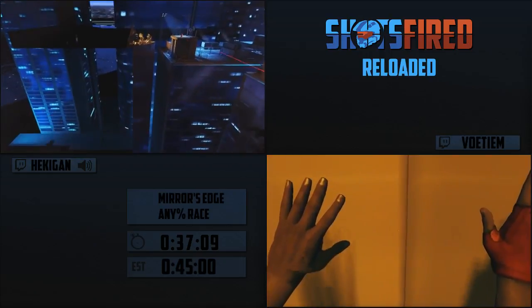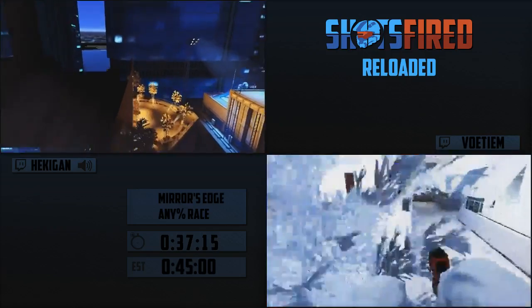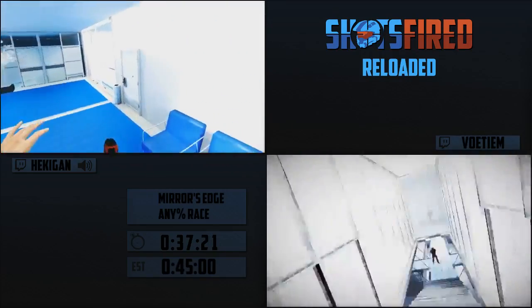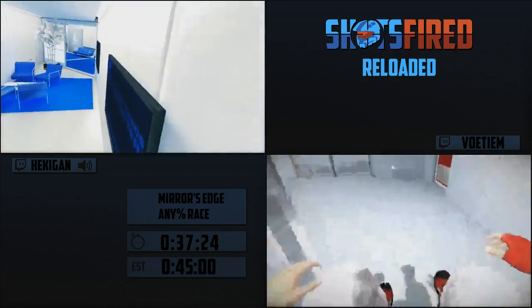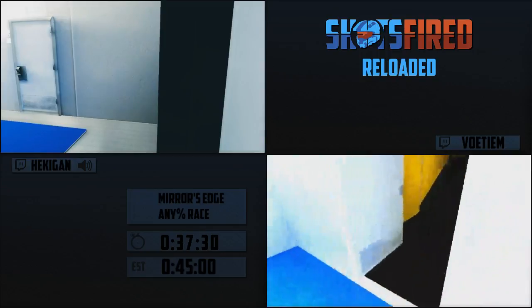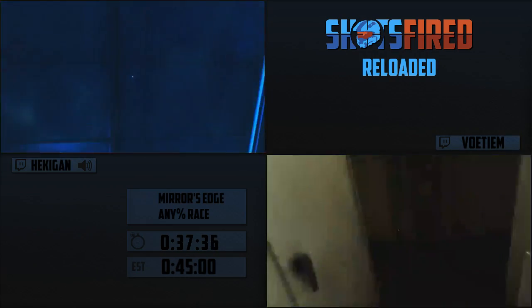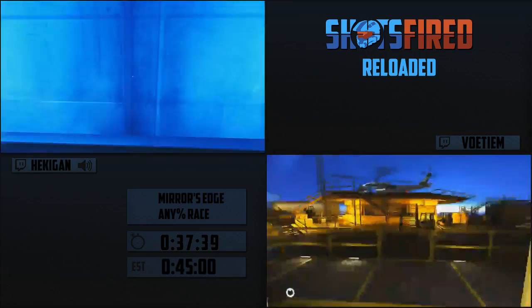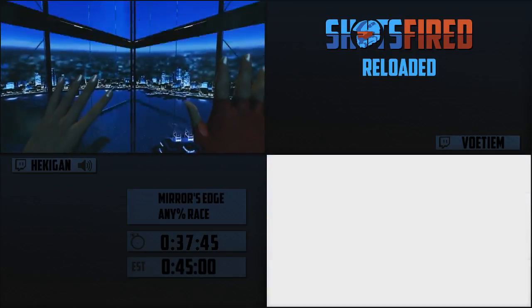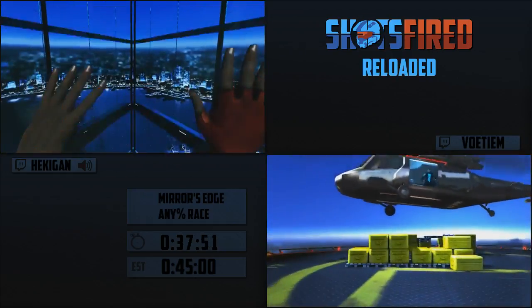On sniper skip right now - you just climb out of bounds and walk on a very thin invisible line to skip the entire sniper area. It's a lot easier than it looks - as long as you keep jumping you shouldn't fall off, but it's still pretty easy to fall off sometimes.